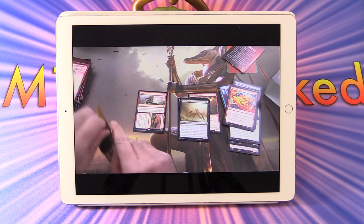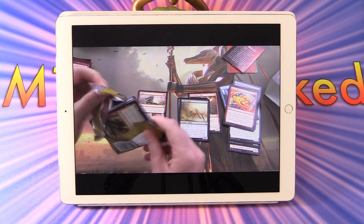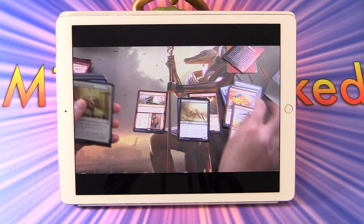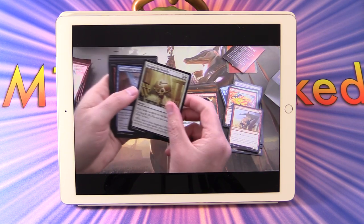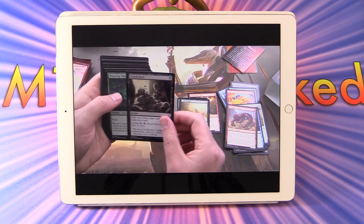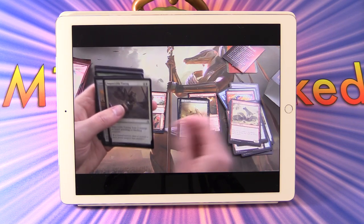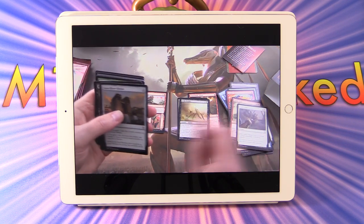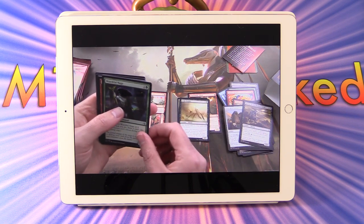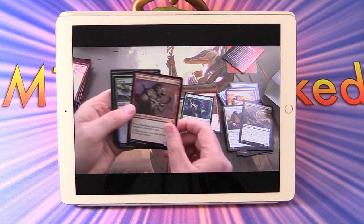And how do we open packs again? Oh there we go, figured it out. I noticed the frame rate on here is pretty low as well — this is before I figured out the 60 frames per second, the silky smooth goodness. Yes, 1080p. Scrub Feast, Pouncing Cheetah, Hyena Pack, Impeccable Timing, Luxa River Shrine. I recognize all of this stuff — I got started in Amonkhet, so I have fond memories of that set, even if it is a total garbage fire.